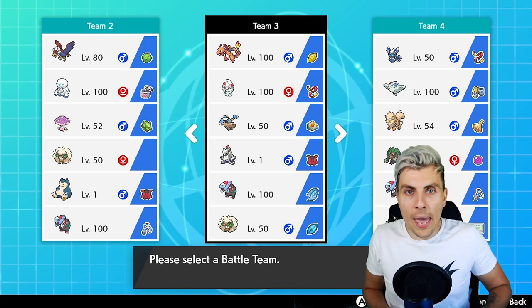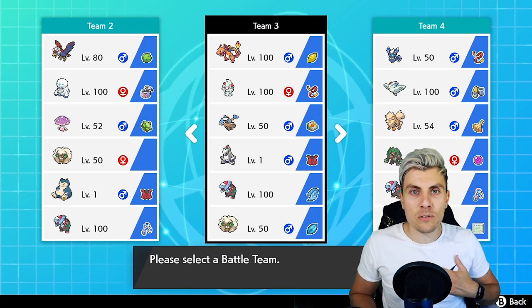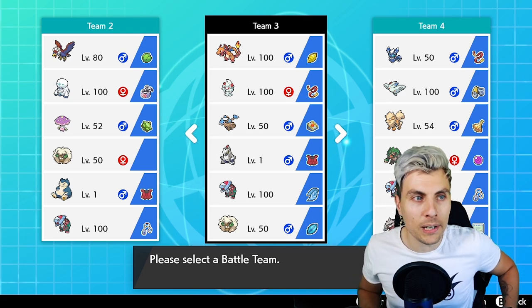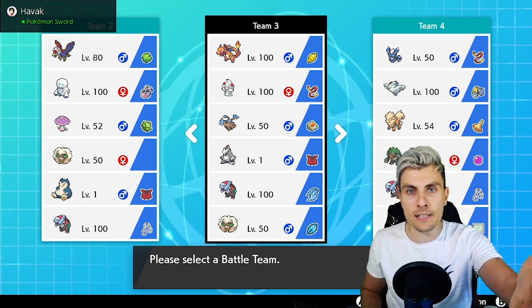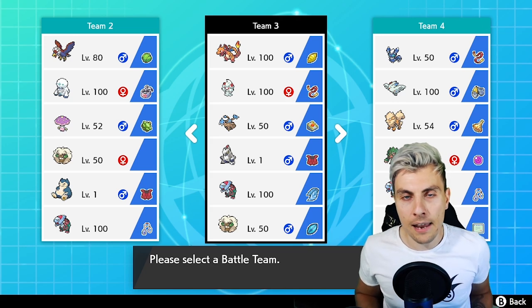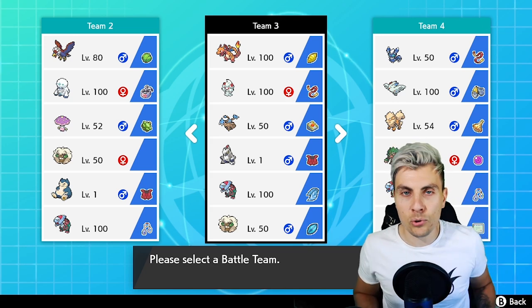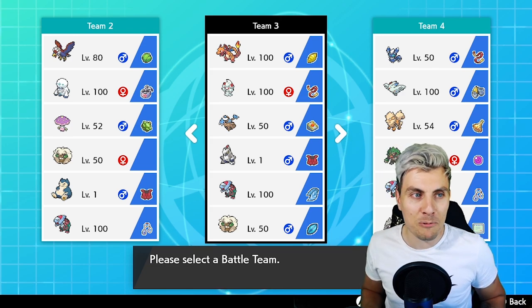Hello friends and welcome back to another episode of our VGC 2020 battle series. My name is Lee, also known as Osiris, and today on the channel we're going to be featuring a team centered around G-Max Charizard and Alchemy. You can see this team on the screen in front of you right now. As always there will be a rental code at the end of the episode if you guys want to grab that and try this team out for yourself.